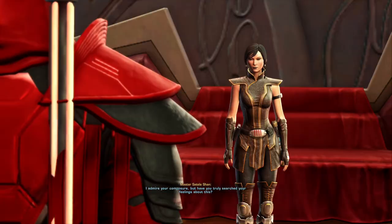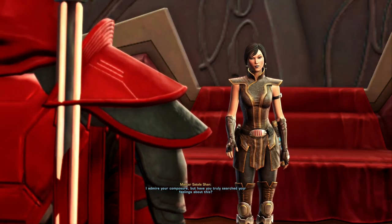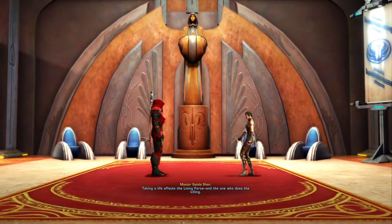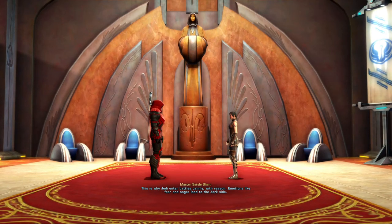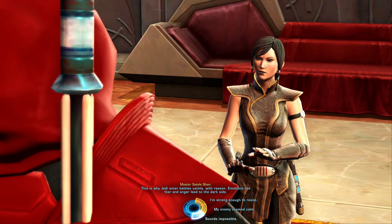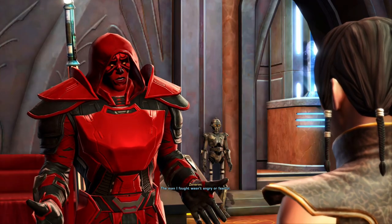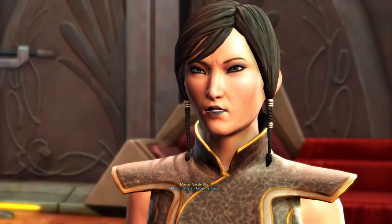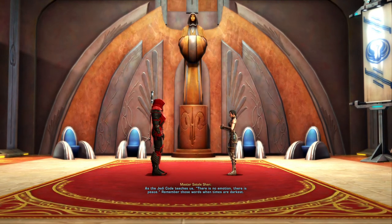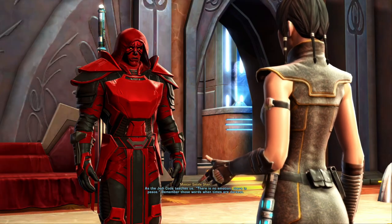Don't worry about me. I admire your composure. But have you truly searched your feelings about this? Taking a life affects the living Force and the one who does the killing. This is why Jedi enter battles calmly, with reason. Emotions like fear and anger lead to the dark side. The man I fought wasn't angry or fearful. Not on the surface perhaps. As the Jedi Code teaches us: there is no emotion, there is peace. Remember those words when times are darkest.